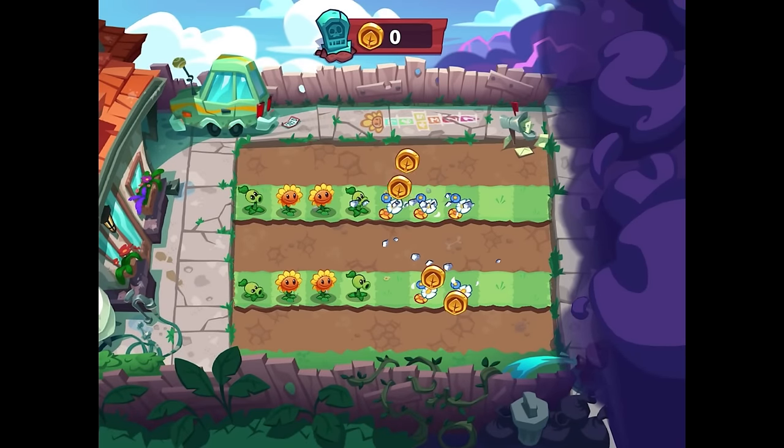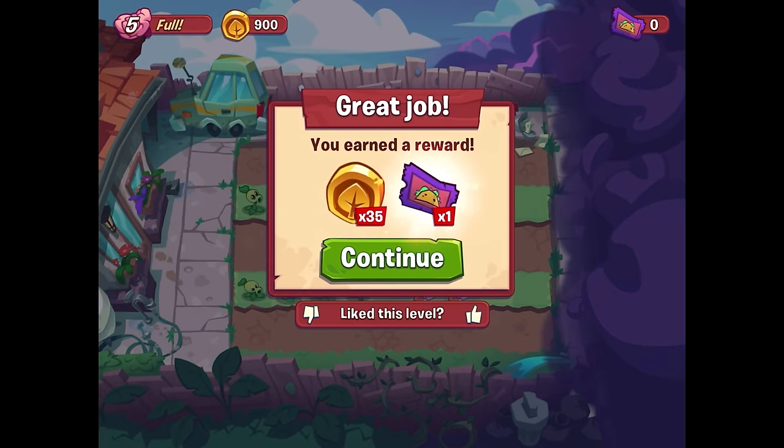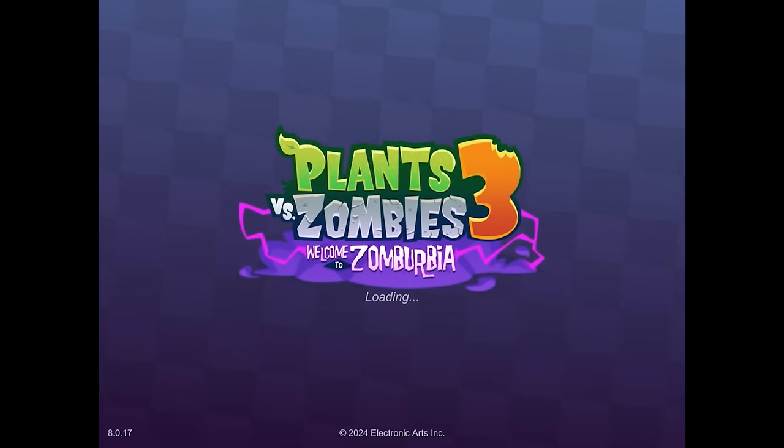Oh no, now there's gravestones? Okay, they gave us money - never mind, that's good. You earned a reward: 35 coins and one taco ticket! So there we go, our first level in Plants vs. Zombies 3.